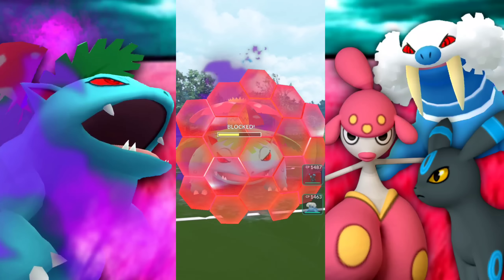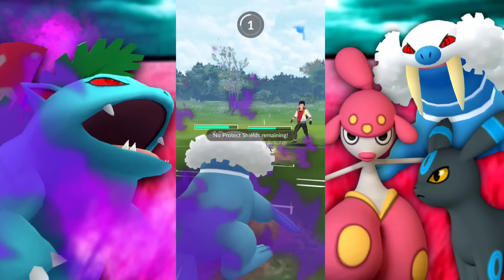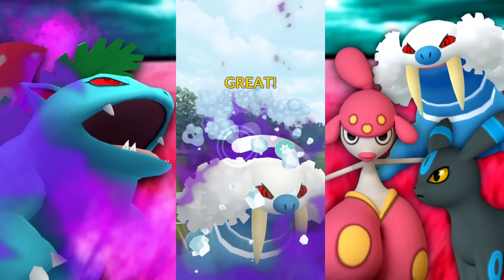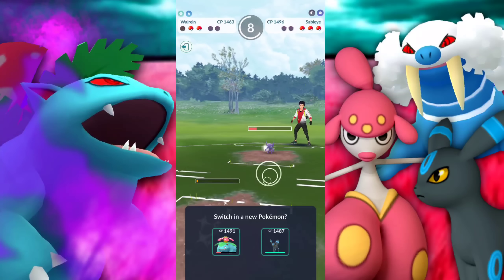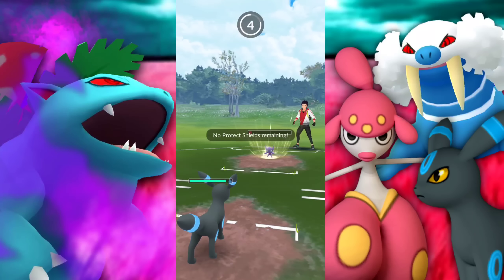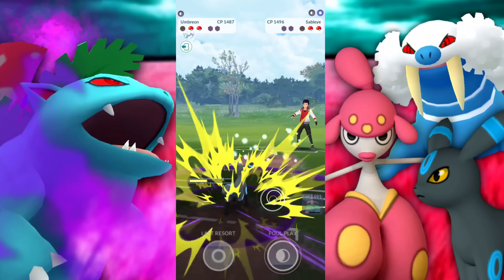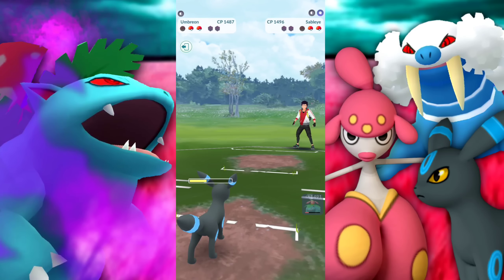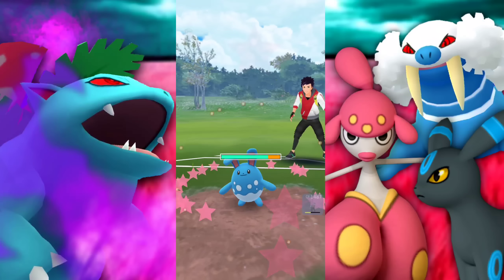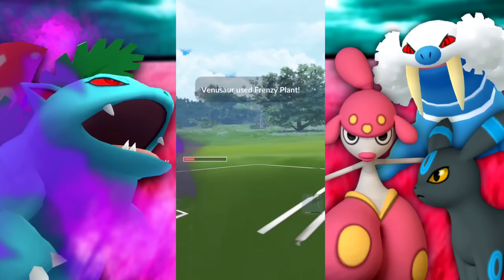We got to be on our toes here — they swap into the Sableye. We're going to build up to the Frenzy Plant and then swap into our Walrein. Was that a smart move? Should I have gone for the Frenzy Plant? We could have basically one-shot that thing, and they go for a Return and basically one-shot us. Can we take out this Sableye? We're not, so we're going to go ahead and bring in Umbreon to farm them down, with Venusaur ready to go with charge move. But it doesn't have very much health so we need to be careful. Umbreon is going to be taking a decent amount of damage from that Return — yikes. But we are loaded up on energy, no shields on both ends.